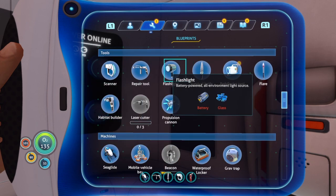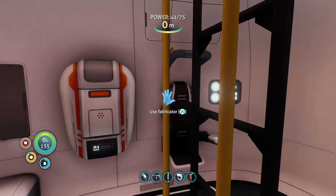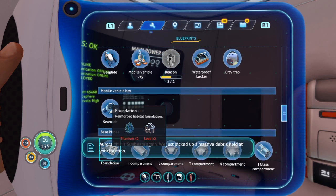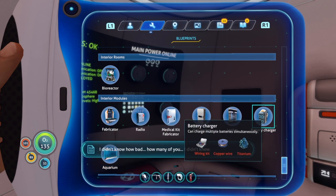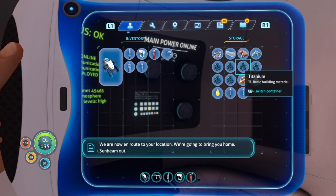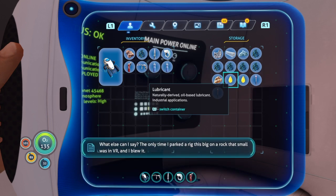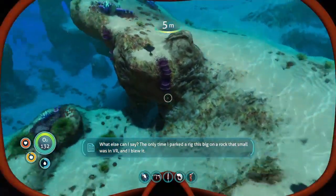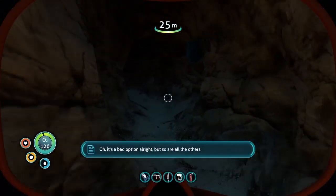I just want to have a quick look at our battery charger blueprint before we head over to that new location. We'll also play our new message. Aurora, this is Sunbeam again — we just picked up a massive debris field at your location. I didn't know how bad it was... how many of you... I didn't know. We're now en route to your location — we're going to bring you home. Sunbeam out. The only time I parked a rig this big on a rock that small was in VR, and I blew it.